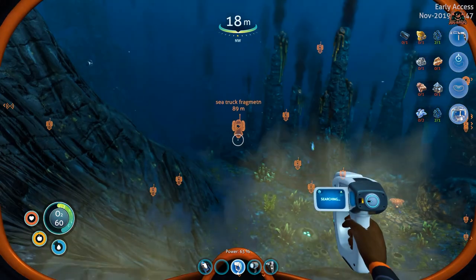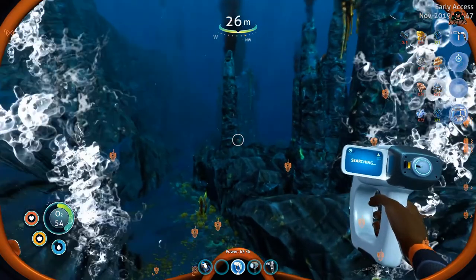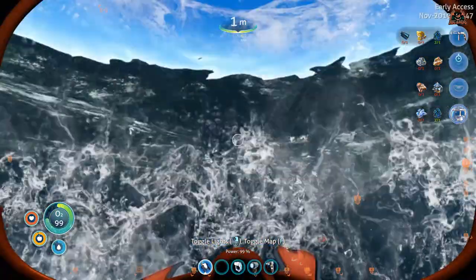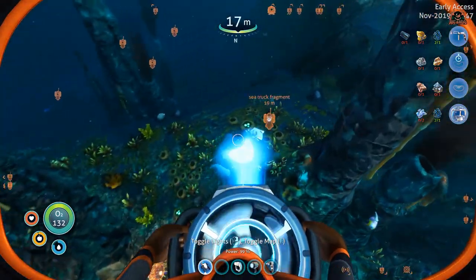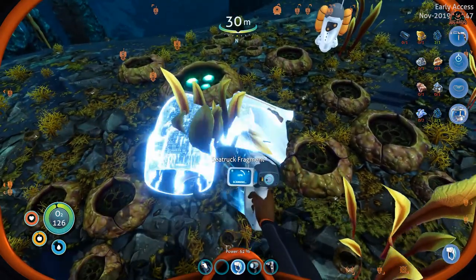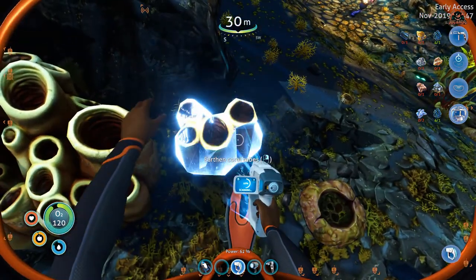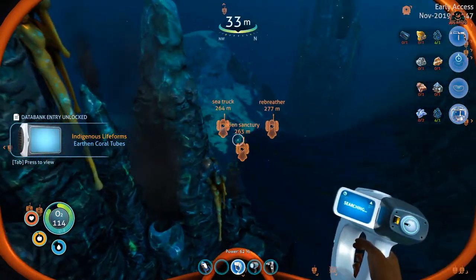It basically consists of a small cab unit, which is what you get first and what we're going to build initially, to which you can then attach various modules that add additional functionality. The sea truck has a crush depth of only 150 meters, but you can increase that by outfitting it with depth modules, just like you did with the old sea moth. It's quite an adaptable vehicle - it can be a mini sub to a mobile sea base, with the ability to detach its front section, allowing the player to haul resources and equipment to areas of interest.